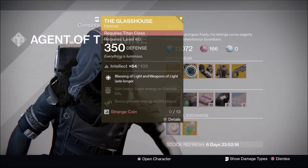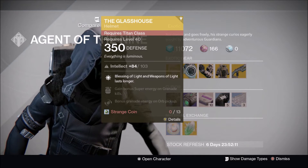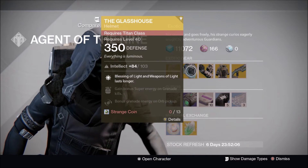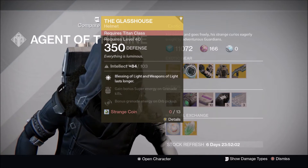For the Titan, Xur has brought the Glass House helmet at 350 defense with Intellect, Blessing of Light, and Weapons of Light last longer. It's a pretty good helmet for the Defender Titan if you're running PvE. I really wouldn't run it in PvP because I don't think the bubble is a great choice in PvP, but that's my opinion.